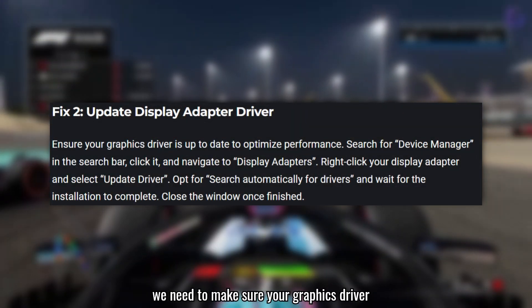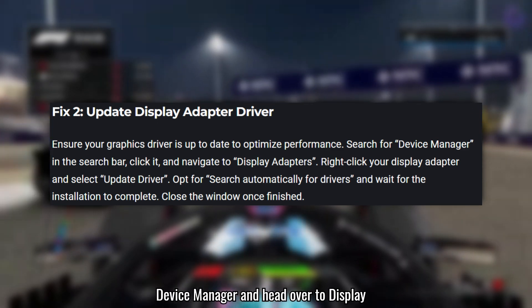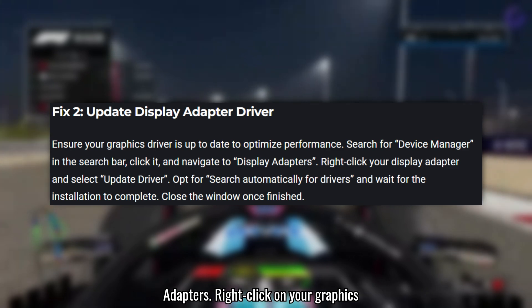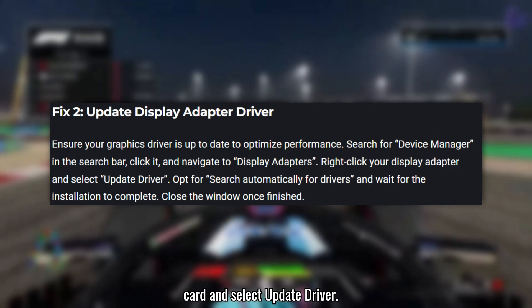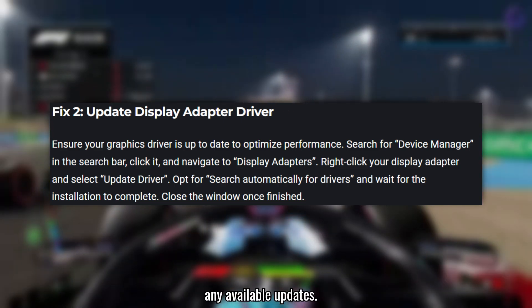Next, we need to make sure your graphics driver is up to date. Search for Device Manager and head over to Display Adapters. Right-click on your graphics card and select Update Driver. Let it search automatically and install any available updates.